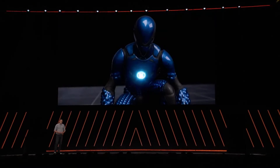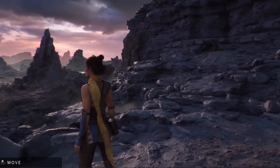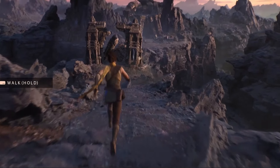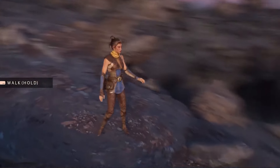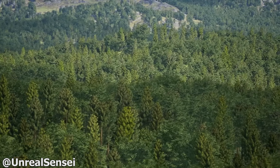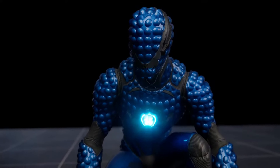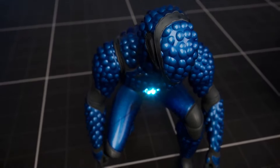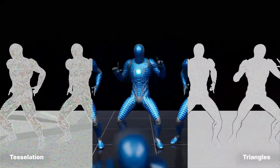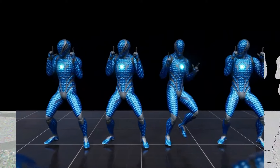The next biggest feature in Unreal Engine 5.5 is Nanite Skeletal Meshes. Nanite was introduced with Unreal Engine 5.0 as a dynamic LOD system allowing highly detailed 3D models with insane amounts of detail. Originally limited to static meshes, Nanite support was later added for foliage in 5.1, and now in 5.5 it fully supports skeletal meshes. This means you can have highly detailed characters optimized with Nanite — including hundreds of animated characters or metahumans in your scene without any issues.